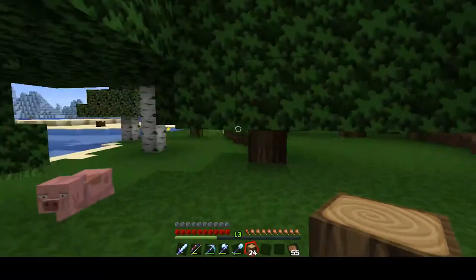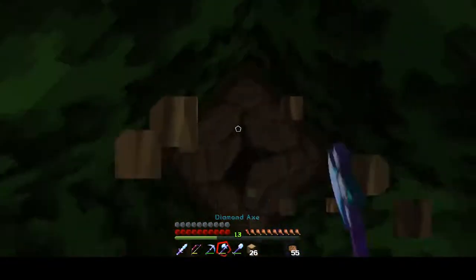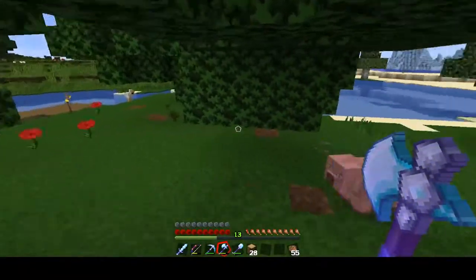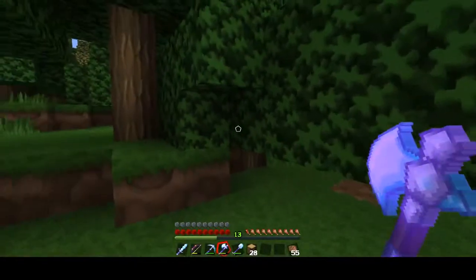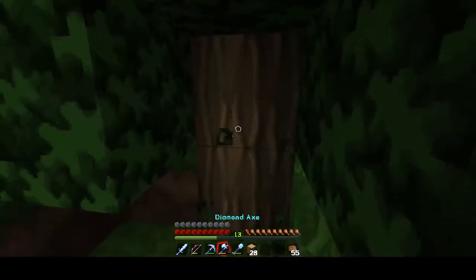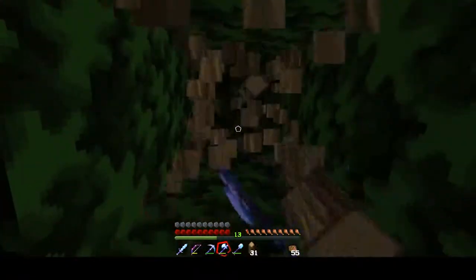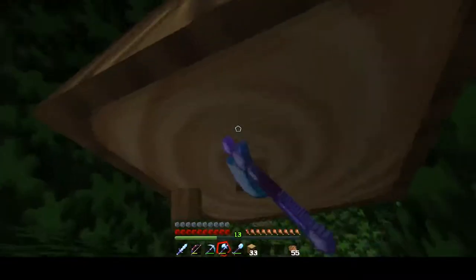Those short trees only get four wood. They're generally all the same — four. It should all be coming down at once, so it shouldn't be too much. Although there's still little baby trees hidden throughout here. It's like all one big tree — I have to keep chopping down every other piece just to get this one to go down.